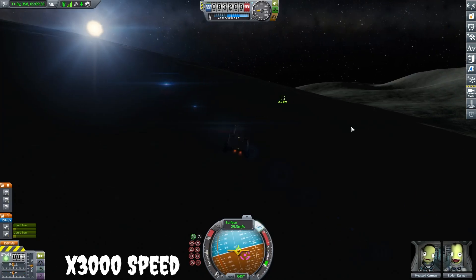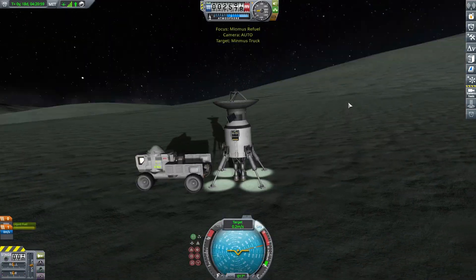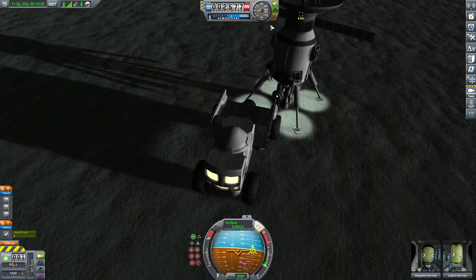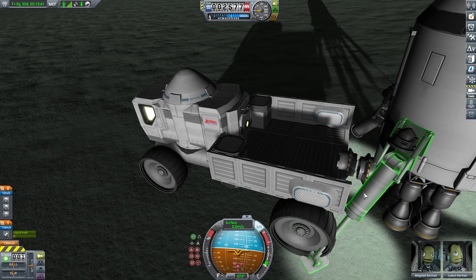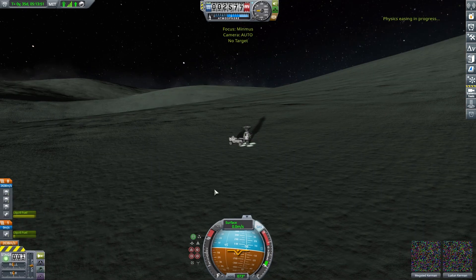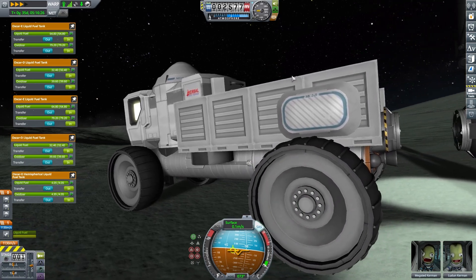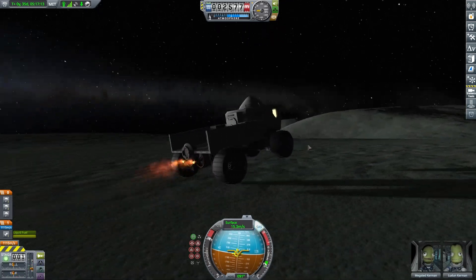We're getting the truck over there to refuel. It has a docking port junior on the back, so we back in using some cool parts that let us adjust where the docking port is. The landing legs were in the way — something I did not test as always — but we fix that easily by putting the landing gear up. We back in, transfer as much fuel as we can, and end up sending too much fuel. I'd rather have too much than not enough. We're full on fuel.